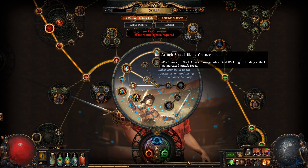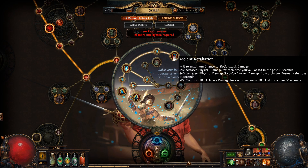I decided to go even more block. We're grabbing attack speed block and we're getting Violent Retaliation, which gives 4% to maximum chance to block attack damage. It also gives 8% increased physical damage for each time you've blocked in the past 10 seconds, so this can stack up really nicely. And if we grab something like Rumi's we can stack it even higher, since I'm currently not capped for blocking all the time.